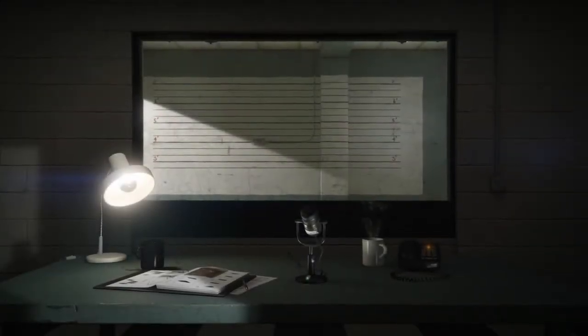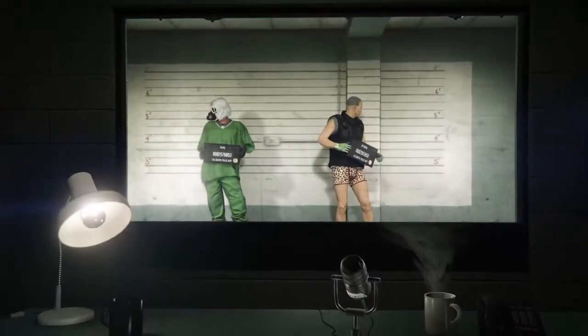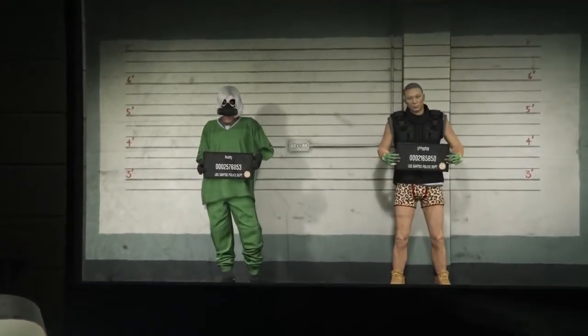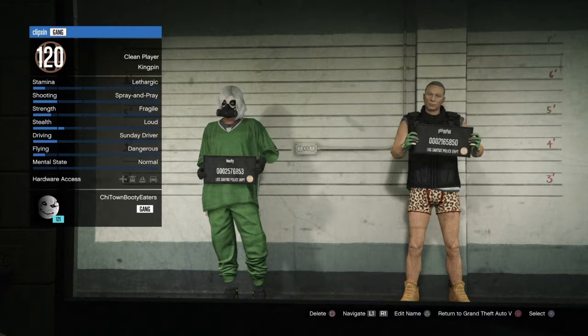Once you get in there, you want to delete the male character that you just made. You want to delete that character. If you get an error, you're going to have to redo the glitch — just rewatch the video. But you're going to have to delete the male character.